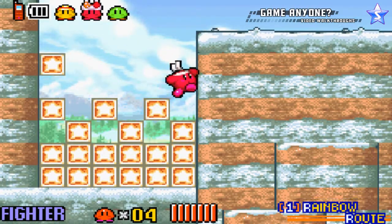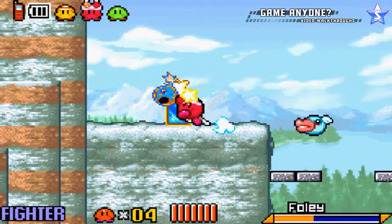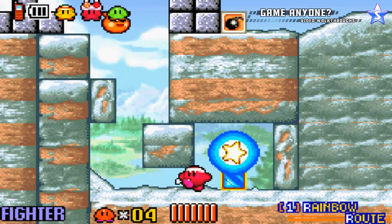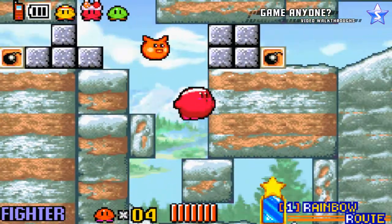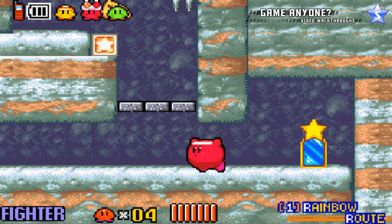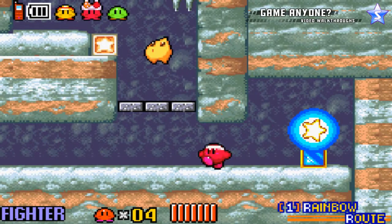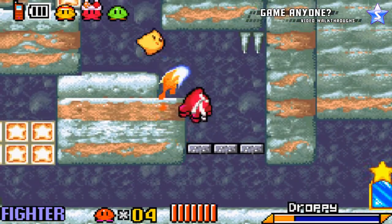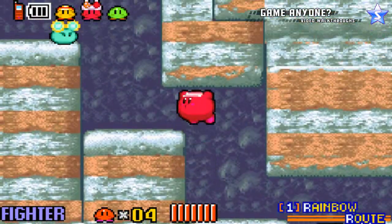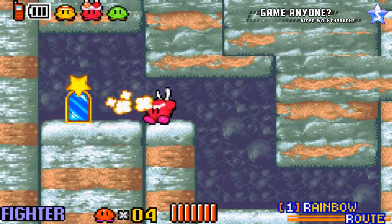And we can get some free stuff here. So there was actually a door behind some of those blocks on the left there, but I wanted to show you this first. Basically, this door takes us to this room. And if I'll actually get it right, we can actually kill the enemies. Yeah, let's do that.